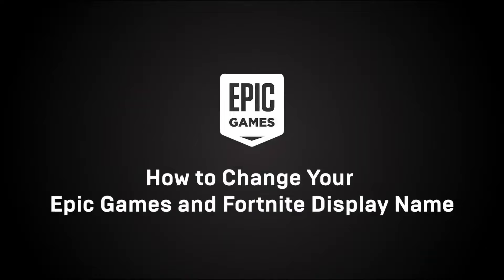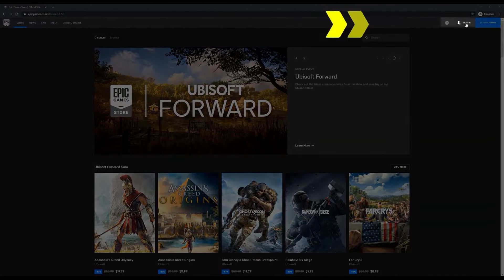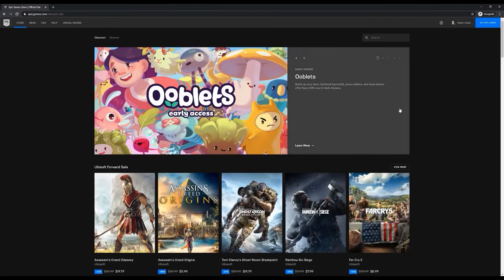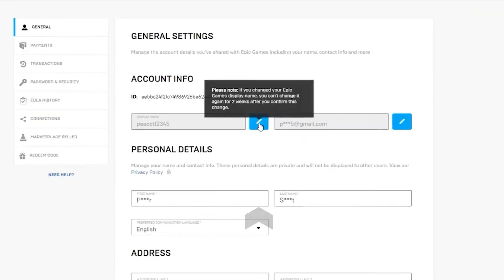To change your Epic Games display name, go to the Epic Games website and click Sign In in the top right corner. You can sign in using any of the available options — in this example we'll sign in with our Epic Games account. Click 'Sign in with Epic Games,' enter your email address and password, then click 'Log in.' Hover over your name in the top right corner and click on Account, then click the blue Edit button next to your display name.